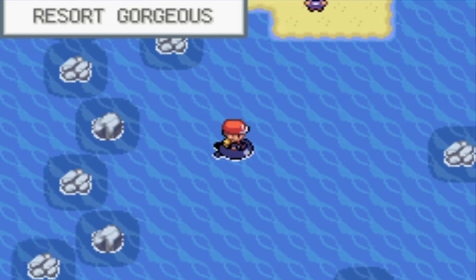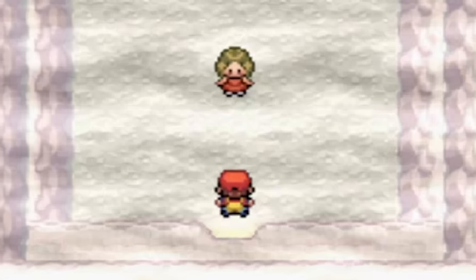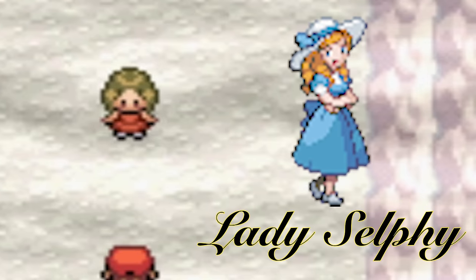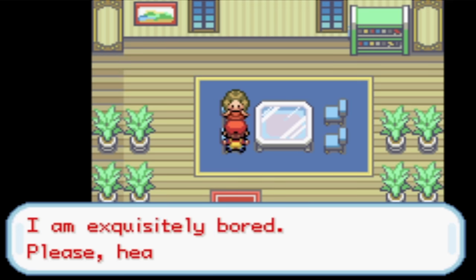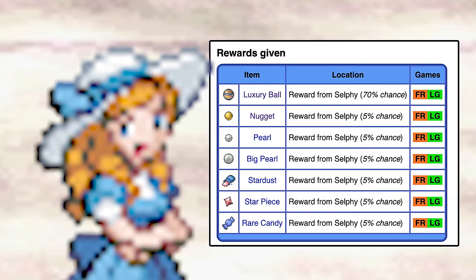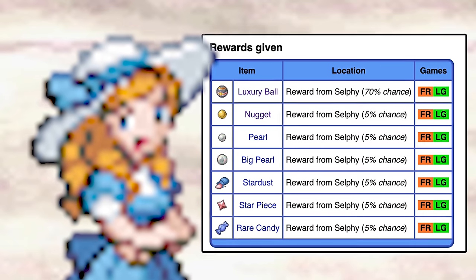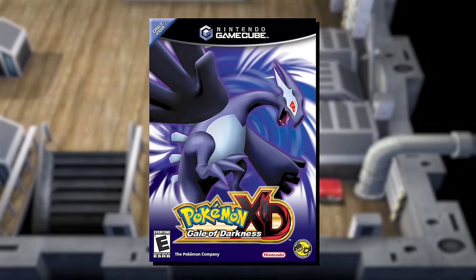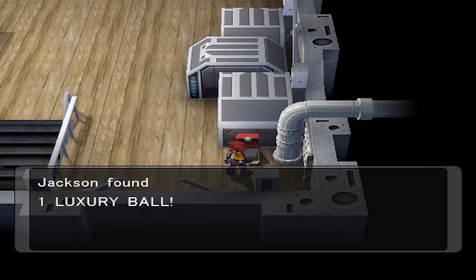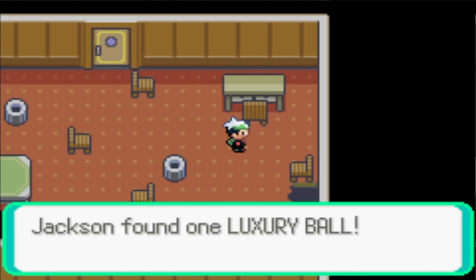There's also a strange way to possibly receive a Luxury Ball in Pokemon FireRed and LeafGreen. A character named Lady Selfie is lost in a cave, and if you find her, she asks for a Pokemon to see. Show it to her and she will give you a Luxury Ball — maybe. There's actually a 30% chance she won't even give you one. Also, in Pokemon XD Gale of Darkness, there's one Luxury Ball on the ground of the shipwreck SS Libra, similar to its appearance in Hoenn — it just appears on the ground of the ship, and you only get one.